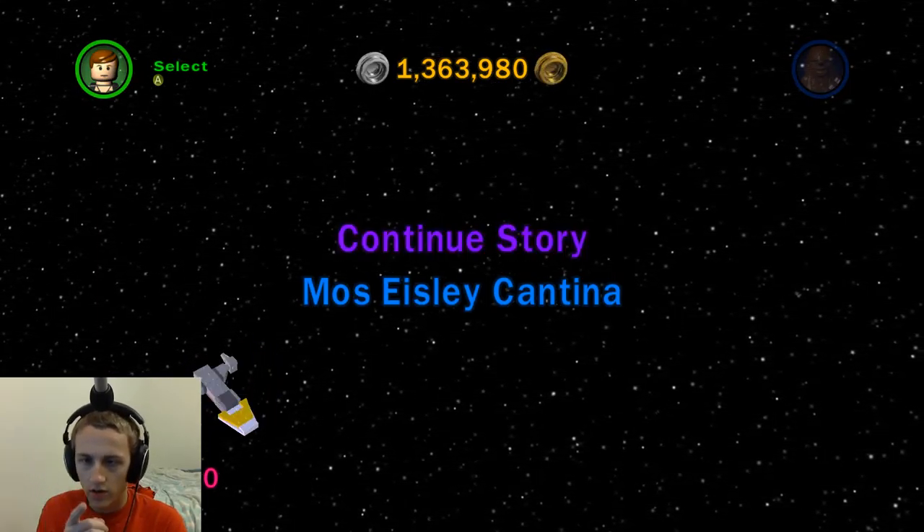I took out the stormtroopers without even looking — that's how pro we are, guys. Let's do things a bit backwards because backwards is fun. We get our droids back — perfect. Exploding blaster bolts for a level like this is really amazing because the stormtroopers tend to cluster up. The exploding blaster bolt turns it into an AoE attack — you hit one stormtrooper and the three stormtroopers around him also take damage. Pretty cool.